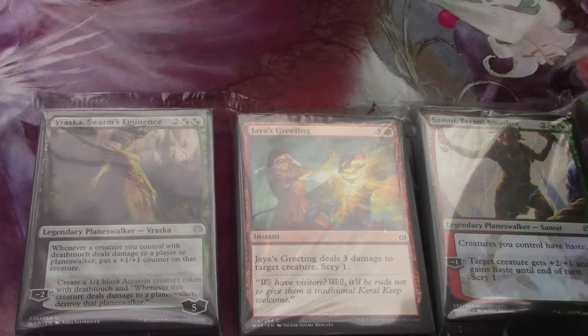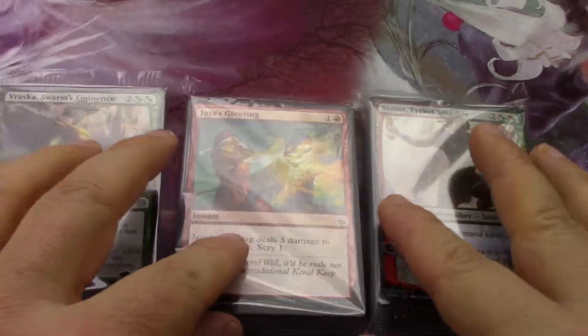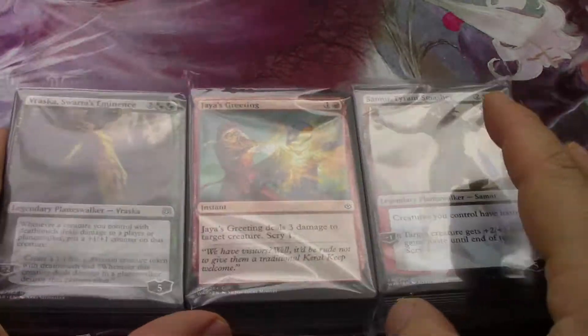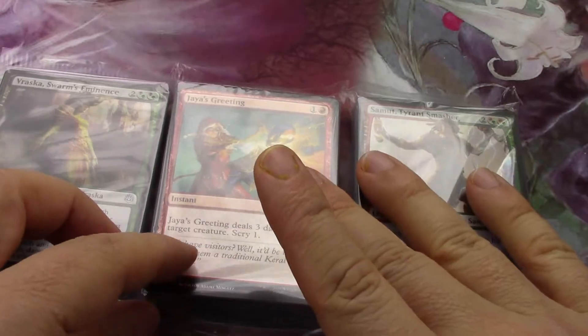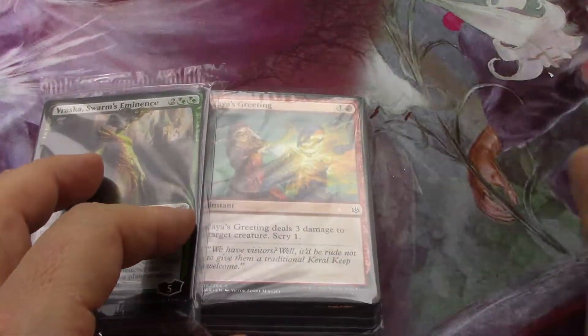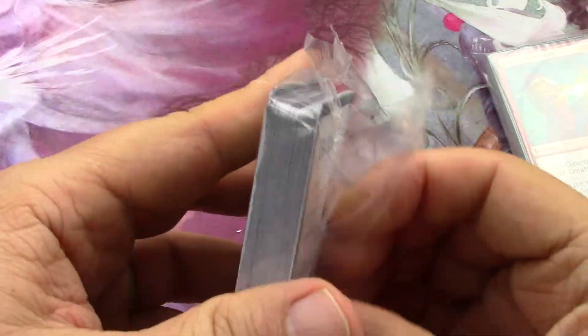I'm going to continue with the theme boosters. I took my time with the white one and the blue one and made a whole video of that. I'm going to try to squeeze these three into this video. This is what I'll actually make - if you took these three together you'd make a good junk deck mostly. Let me go through these and see if I can squeeze it into one video, but if not I'll leave the green one for a third video.